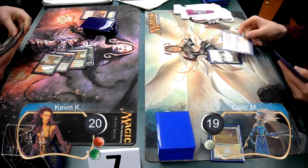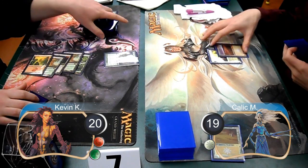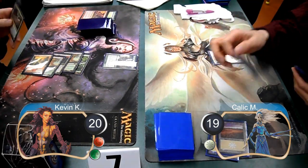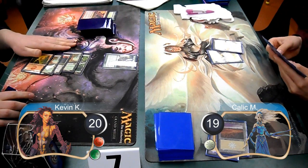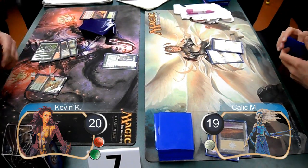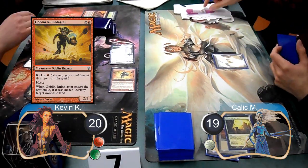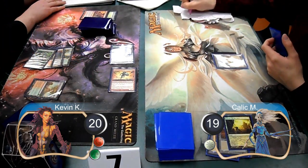Kallik drew another Plains off the top and put it into play. Then I laid down a Mountain and cast an Acidic Slime to destroy the Plains. Kallik set down his second land for the third time this game and passed it back to me. I then cast a Goblin Runeblaster and kicked it to destroy his Mystic Sky Ruin, then attacked him for four, dropping him down to 15.